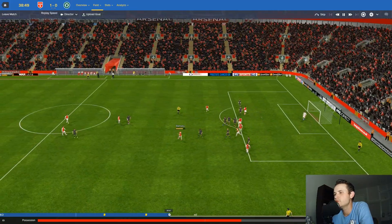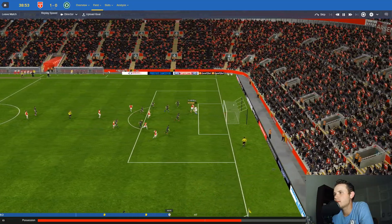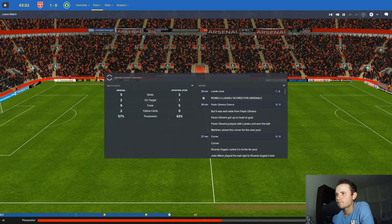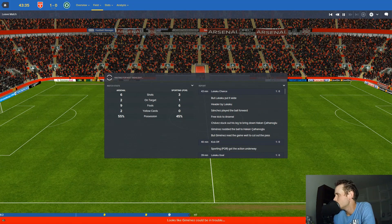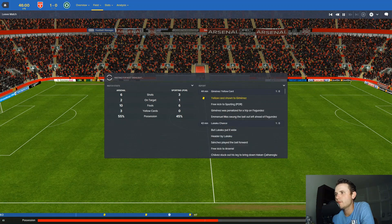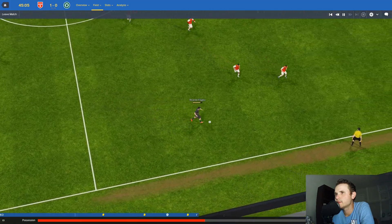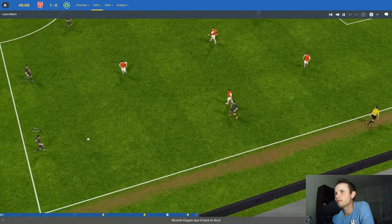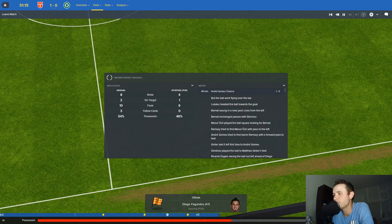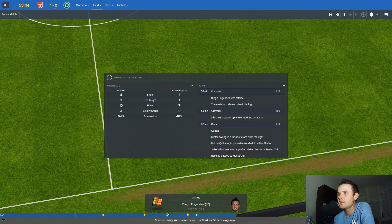Alexis Sanchez plays a good weighted ball past the Lisbon defense to find the on-running Lukaku, who just comes back onside and finishes past Patrício. The Gunners will be happy with that going into the second half with the lead. That's yet another yellow card for the Arsenal back line - this could be interesting in the second half as Lisbon push forward.